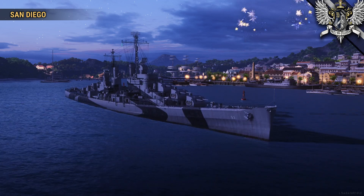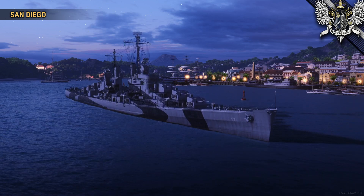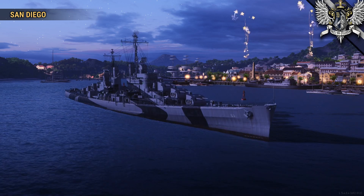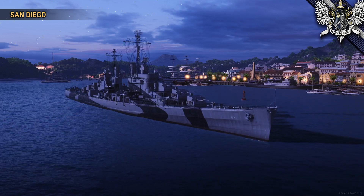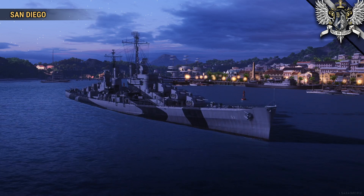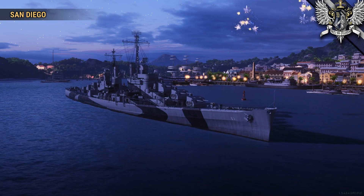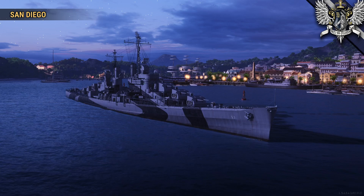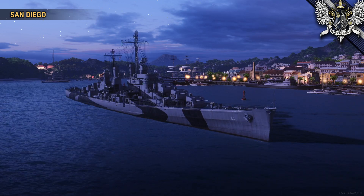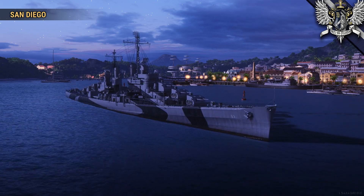Task Force 58 sailed first for Majuro and then for the Marshall Islands as part of the island-hopping strategy, taking Allied forces ever closer to the Japanese home islands. From there, Task Force 58 moved on to the opening salvos against Truk Atoll, a natural deepwater port that Japan had used as a forward operating base for their navy. Constant raids and the dropping of aerial mines would increasingly diminish the IJN's ability to operate far from their home waters. After another upgrade to her radar in April 1944, San Diego often found herself in a more central location with the most valuable carriers, where she could assist in directing air defense, owing to her powerful radar.